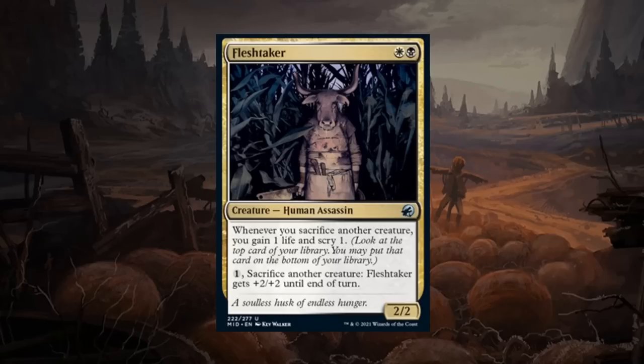Fleshtaker is a two mana 2/2 human assassin uncommon in black-white. Black-white cares about sacrificing creatures. Whenever you sacrifice another creature you gain one life and scry one. For one mana, sacrifice another creature at any time and the Fleshtaker gets +2/+2 until end of turn. Pairs nicely with decayed zombie tokens. The threat of activation makes it difficult for opponents to attack into it if you have expendable tokens to sacrifice at a moment's notice, and can deal a lot of damage to close out games. Fleshtaker also gets a B — one of the centerpieces of a black-white sacrifice deck.